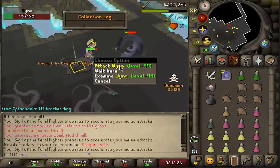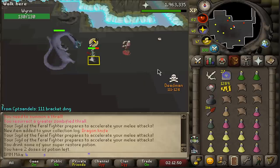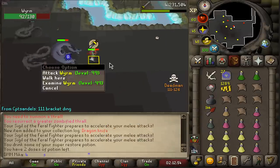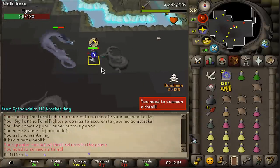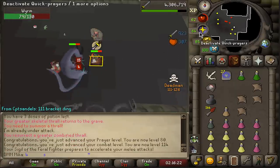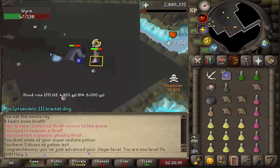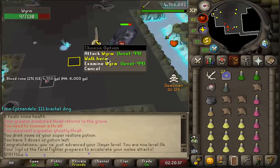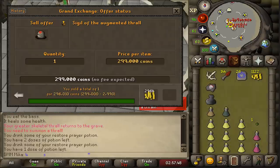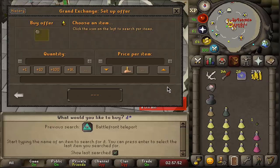Prayer up to 80, combat up to 114, and this task is printing money and XP — pretty good! Level 84 slayer! One more level and we can go for whips. Sigil of the thrall sold for 296k. If I buy one dragon knife — I paid 14,729 — I could try selling for just below that; might be a stretch but we'll see. 90 attack!